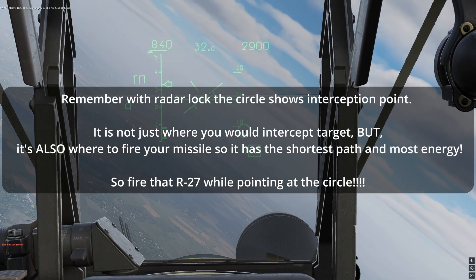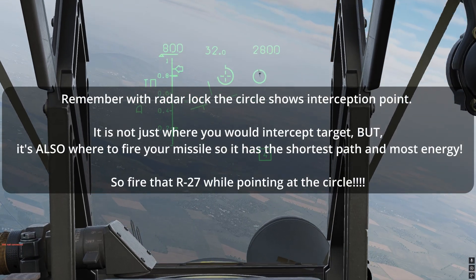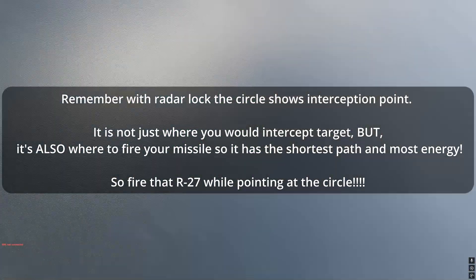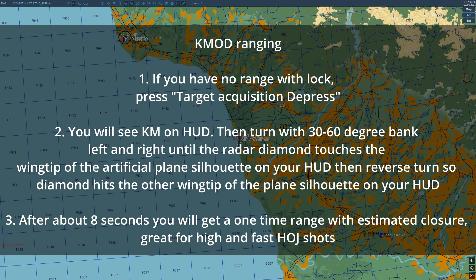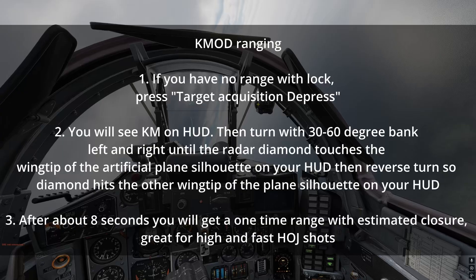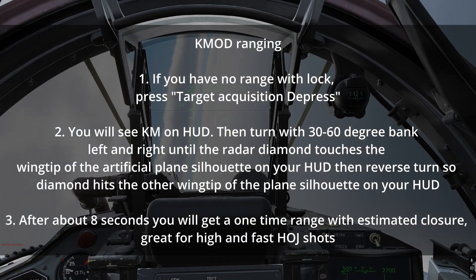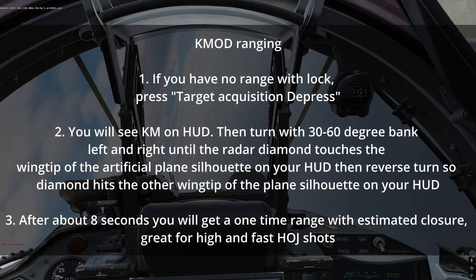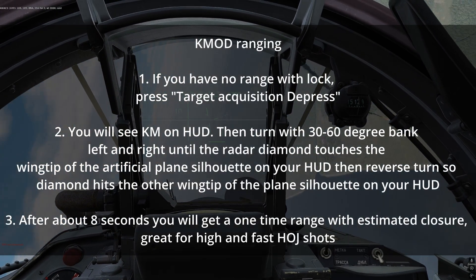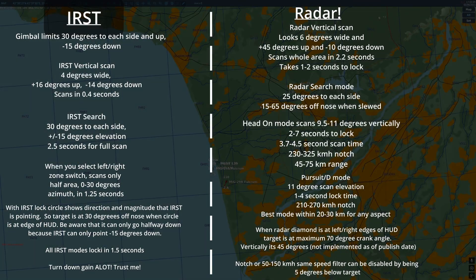If you get jammed and don't have range for any reason, by pressing the target acquisition button depressed, you can turn on Kmod Ranging. Once turned on, turn left and right in a 30 to 60-degree bank until the rhombus or diamond is at the edge of the wings of the artificial plane silhouette on your HUD. After about eight seconds, you'll get a one-time range with an estimated closure.